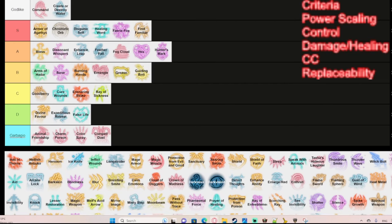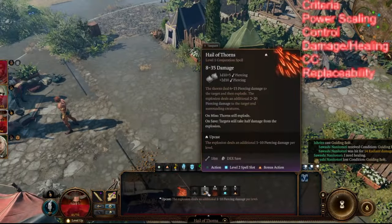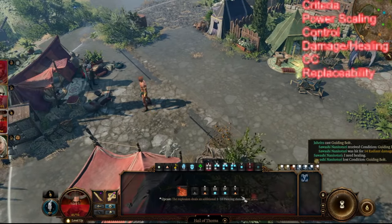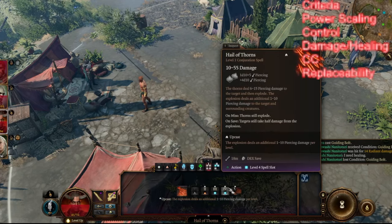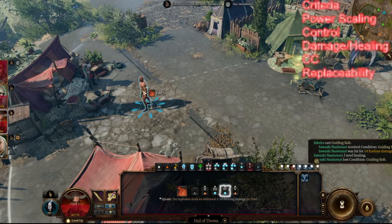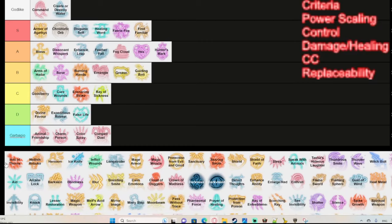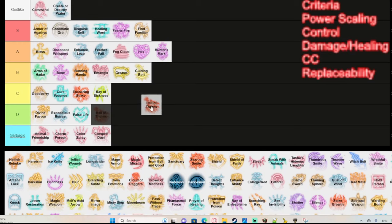Hail of Thorns is a Ranger spell that uses your action and bonus action to fire an arrow with small AoE damage around it. It upscales with 1d10 extra damage per slot, but when you use it you forgo your Extra Attacks. For that reason, this spell is only useful up until level four — after that it's pretty useless because you're giving up Extra Attack and spending spell slots. D tier instead of garbagio tier.